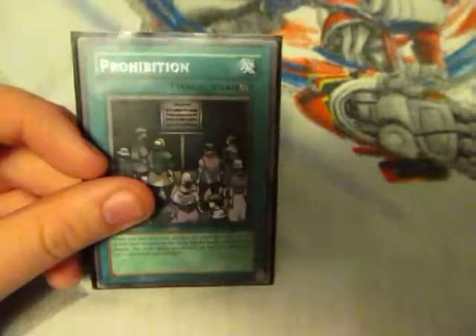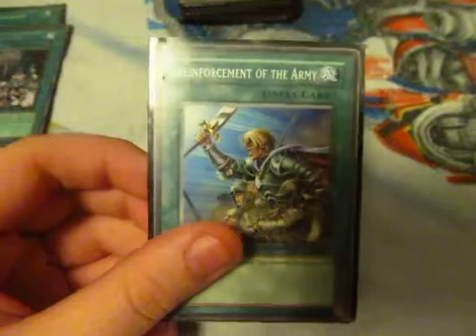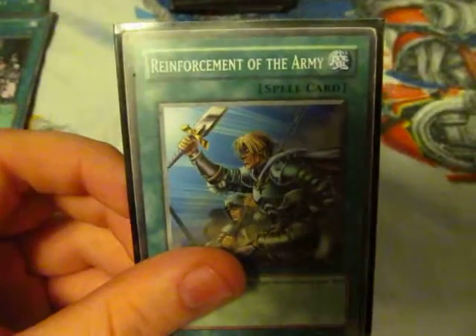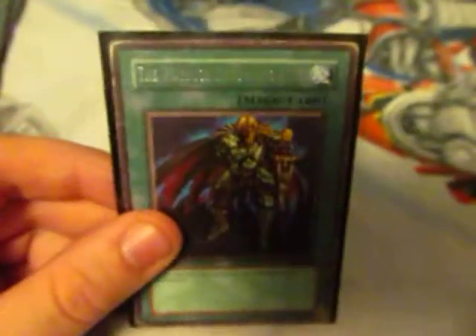Maybe Mirrors — Mirror Force, obviously. Reinforcement of the Army — obviously with this deck it's more Warriors, so that's a good card to get. And then Warrior Returning Alive, once again. It's a good combo with those two — Warrior Returning Alive and Reinforcement of the Army.